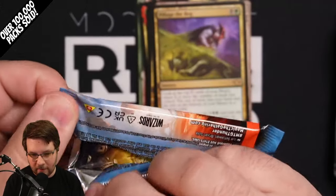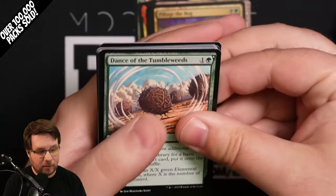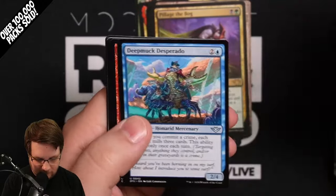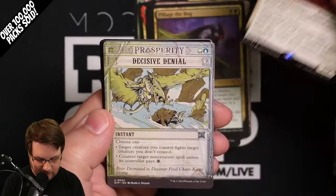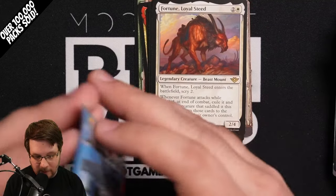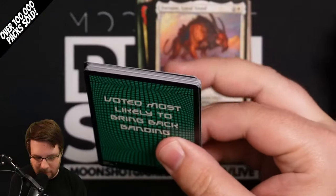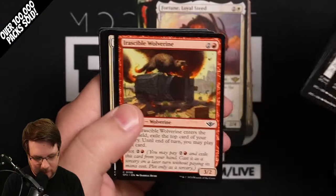We'll be doing live streams Friday April 5th through, I believe, Tuesday April 9th, each night at 8:30 Eastern time. Anybody in the US can buy packs on the stream — shipping is six bucks for up to nine packs, $10 up to 500 count box. Fortune, Loyal Steed, Decisive Denial, and a foil Betrayal at the Vault. Always appreciate it if you like and subscribe so you can get notified of our live streams and other videos. Might do pre-release kit videos, some more collector box videos — we'll see. Let us know what you want to see in the comments down below.